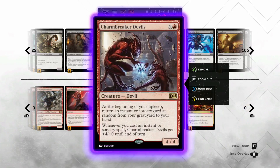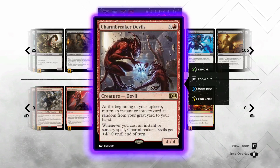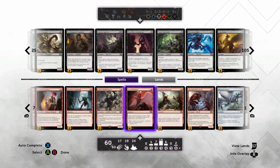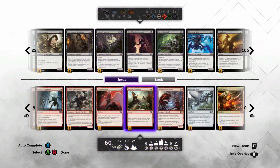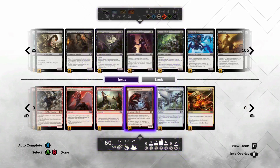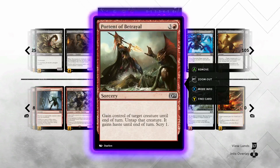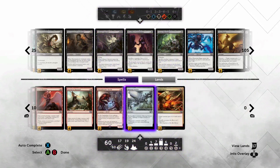At the top end I used to have Stormbreath Dragon and Inferno Titan, but I recently switched to Charm Breaker Devils — one because it's only a single red pip, and two because if this thing lives and you untap with it, you get a spell back and you're in such commanding shape. Getting one of these spells back is basically sorcery-speed removal if you have one of your enablers.